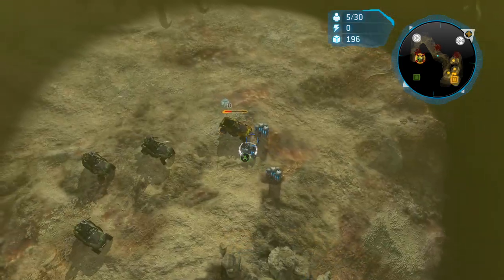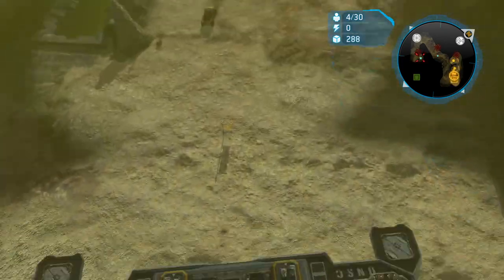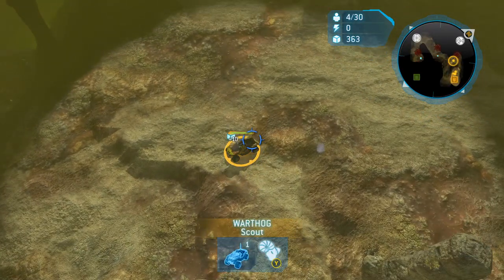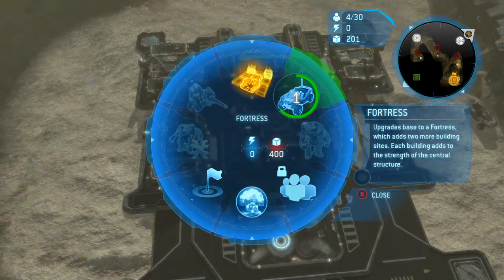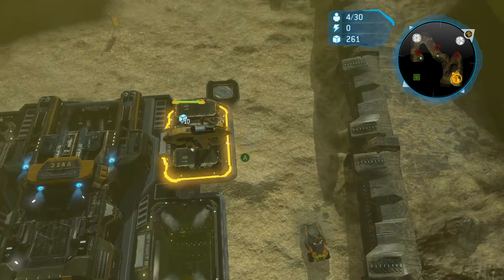Oh, that's not good — he found a warthog, I'm down a hog. Not good at all. Right now if we were both on par, he would have more warthogs than me, which means he would win in an open engagement. I don't even have Gunner yet, so I want to hide these warthogs. I don't want them to die because that's a very quick way for this game to end fast.